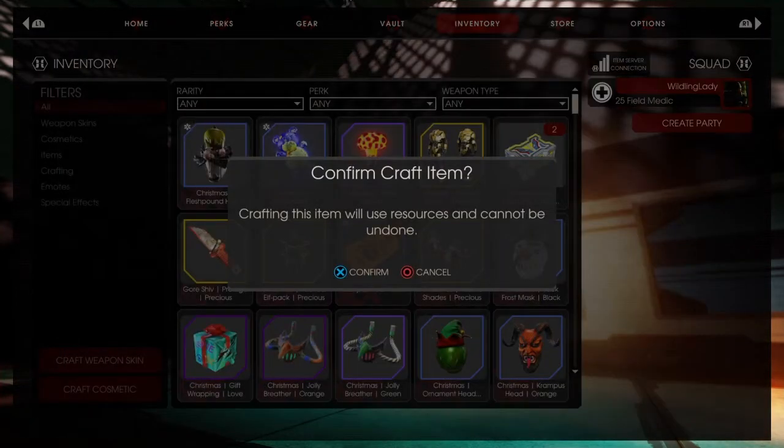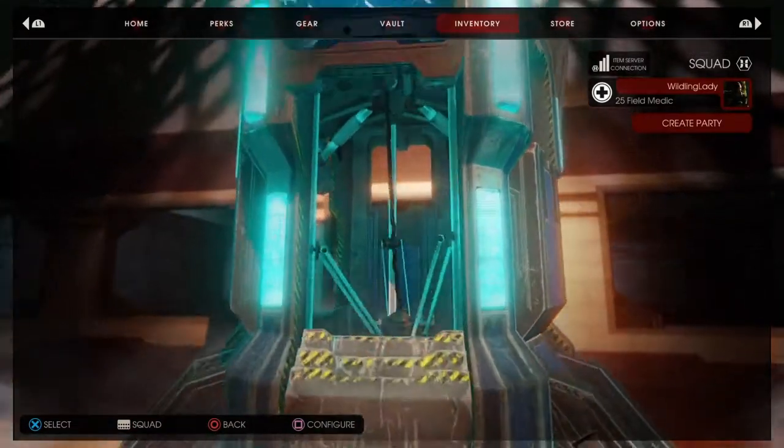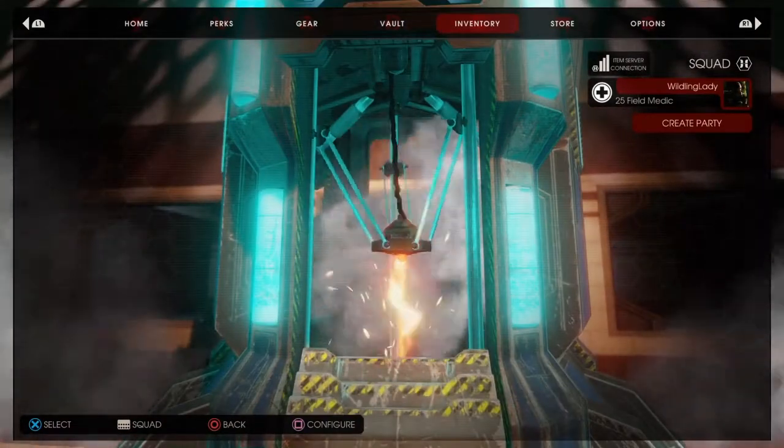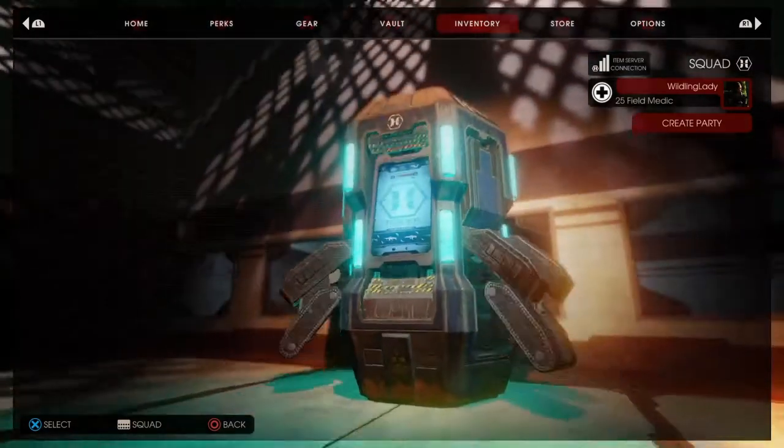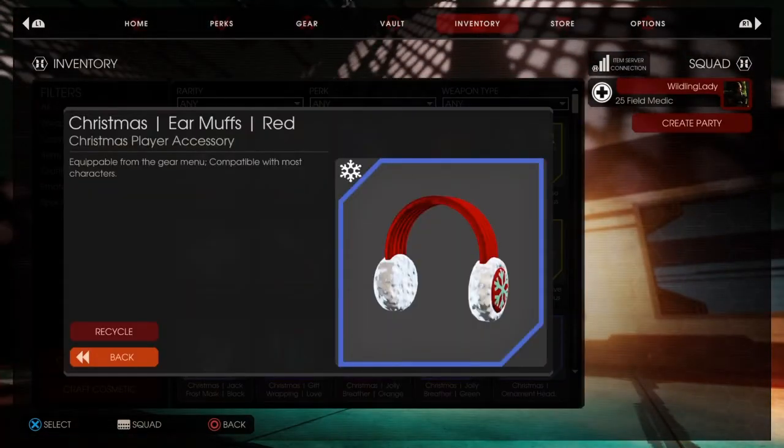Let's go ahead and open the next one — I'm excited. Oh, I got earmuffs! That's adorable. Equipable from the gear menu, compatible with most characters. That's cute, that will look really good. So I got some earmuffs.